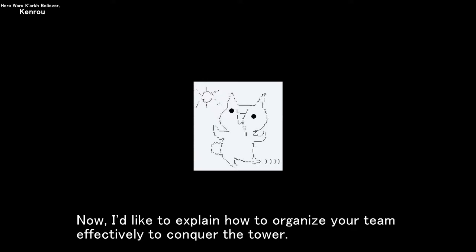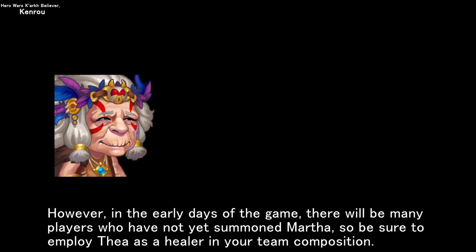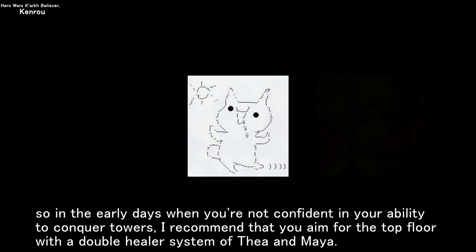I'd like to explain how to organize your team effectively to conquer the tower. If you've already summoned Martha as a healer, adding her to your team will make it easier to reach the top floor. However, in the early days of the game, many players will not yet have summoned Martha, so be sure to employ Thea as a healer. Maya is also a healer who can restore the health of her team members, so in the early days when you're not confident in your ability to conquer towers, I recommend aiming for the top floor with the double healer system of Thea and Maya.